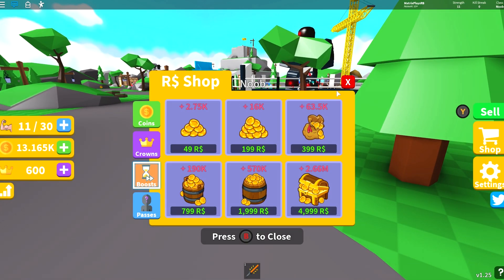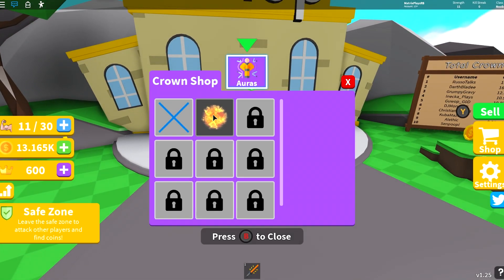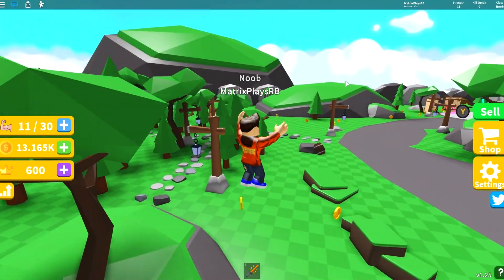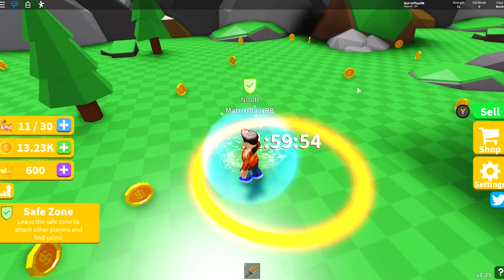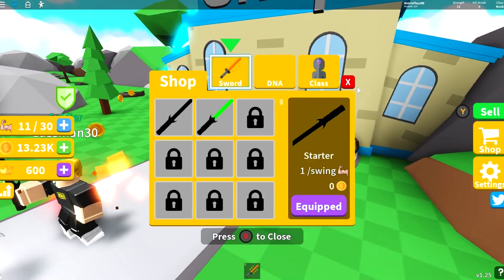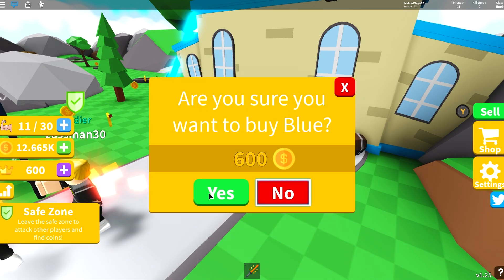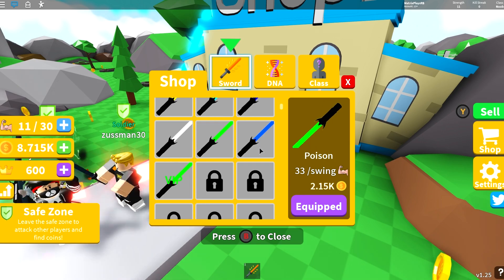Let's see what we can actually buy. We've got 13,000 coins and 600 crowns. Those crown items are like little effects for our weapons, so we're not supposed to get those just yet. Let me head over to the other shop and see if there's a new saber we can buy. It looks like we kind of have to buy the old saber in order to get the new one, so we have to keep buying and upgrading — which is nice because you can't just skip to the end. It's a good way to keep players from buying the best stuff right away.